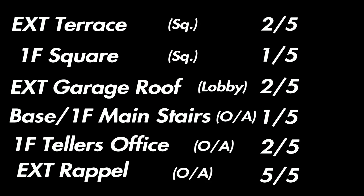Here are the rankings for each cam shot spot: two out of five for terrace, one out of five for underneath square, two out of five for garage roof, one out of five for basement to first floor main stairs or white stairs, two out of five for the teller's office spot with the painting, and five out of five when repelling on the west side of the bank. With that repel being very difficult, I'd highly suggest having a drone to ping and shoot the cam through the wall. If you don't have that, you can use the lineup technique with those lines and the paintings.